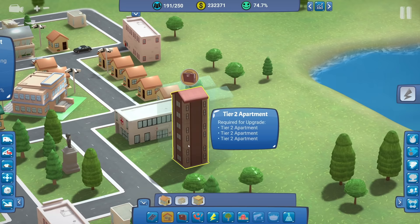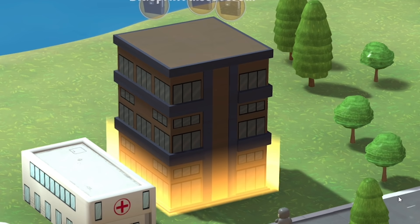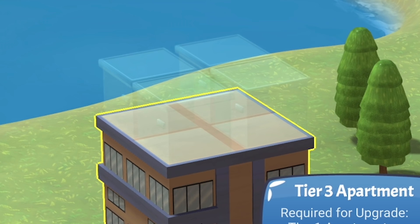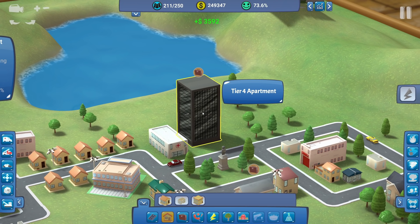To upgrade to a tier three apartment we need to do what we've just done several more times. So rotating around, one there, one there, another one behind, then shove the houses on top. Boosh - mega apartment! Then we can upgrade to a tier four with just four tier one apartments: 1, 2, 3, 4. That is a proper posh building. I believe that's the max we can upgrade it - it can hold 170 people.